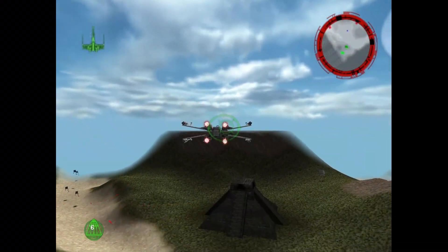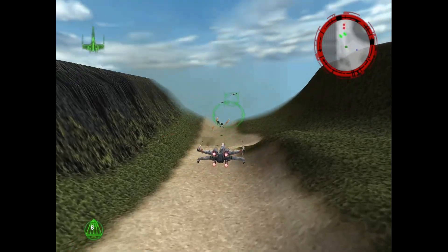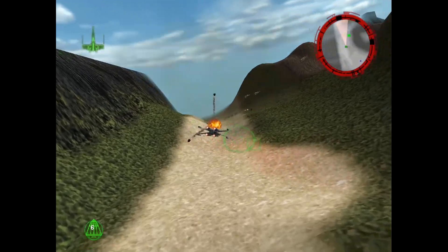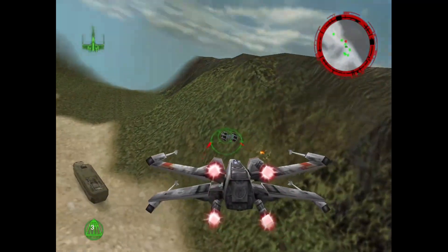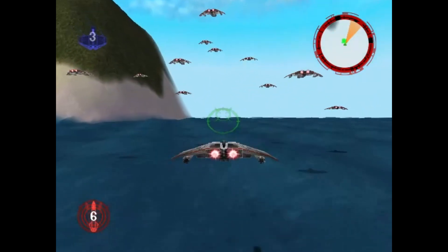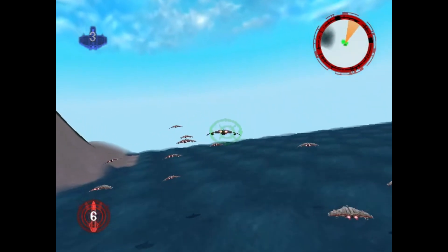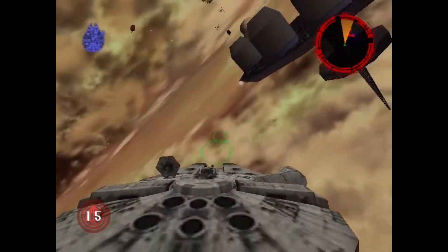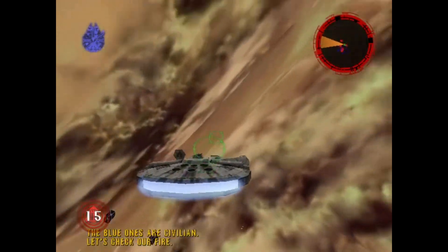Rogue Squadron 3D is an arcade air battle action game released in 1998 for PC and Nintendo 64. The game presents 16 separate missions where you control one of the iconic Star Wars ships and complete different challenges and objectives, like transport escort or attacking Imperial bases. The game was well received by both critics and audiences, praising its fast-paced gameplay, intuitive controls and impressive graphics for the time. Two sequels, Rogue Leader and Rebel Strike, were later developed and released exclusively for Nintendo GameCube.